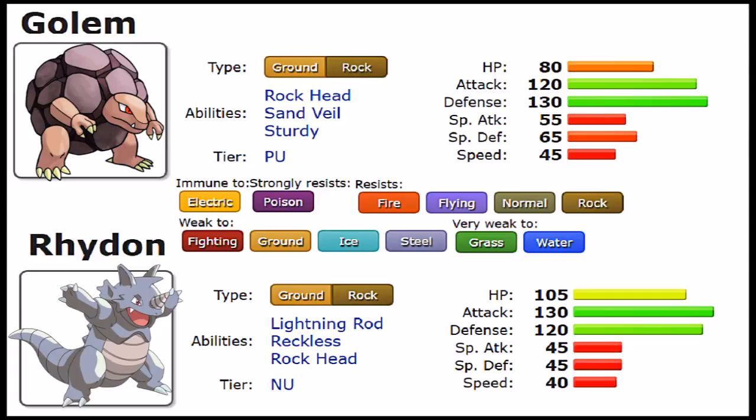Outside of STABs, on the coverage side, both Pokemon get Fire Punch and Thunder Punch. Hammer Arm is also available and can definitely be useful. They both get Stealth Rock, which fits perfectly given the defensive role these Pokemon play — they're probably among the best Pokemon for setting up Rocks with relative ease. Other shared filler options include Rock Polish, which boosts Speed by two stages — very useful given how slow these two are — as well as Flamethrower, Fire Blast, and Roar on the defensive side.